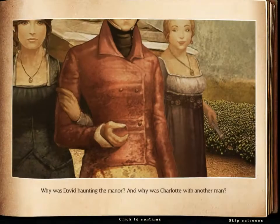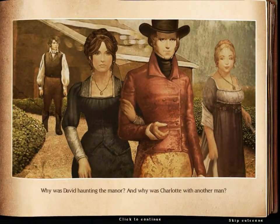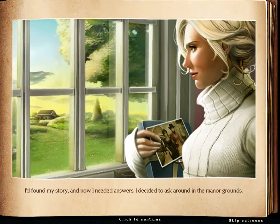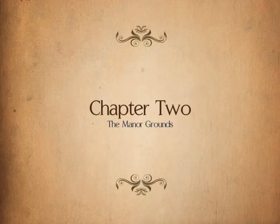She was here, I think. Someone is looking at them - and there is David. He's not happy, and I bet Charlotte isn't very happy either. Oh my goodness - hello! There's her head. There we go - there's the full picture. William, Charlotte, Margaret, David - manor grounds. I'm guessing Charlotte was the daughter of Margaret, or something like that. Photograph one out of six! Why was David haunting the manor and why was Charlotte with another man? I found my story and now I needed answers - I decided to ask around in the manor grounds. Chapter two - the manor grounds.